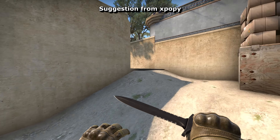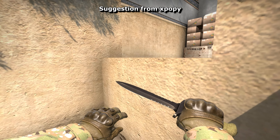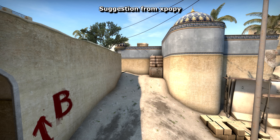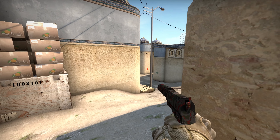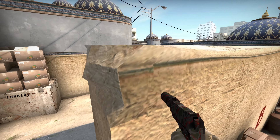Perhaps another biggest change is to this window at B, which I moved over a bit to reduce the number of spots that attacking players have to clear. Remember what I said earlier about unintended consequences of the changes? I can picture this change being a great advantage to people defending the site, as from here they can peer right down into mid. So I made it a drop down to stop this kind of peaking mentality.